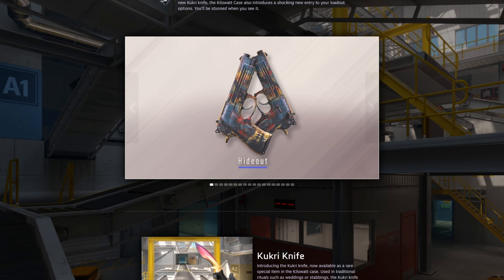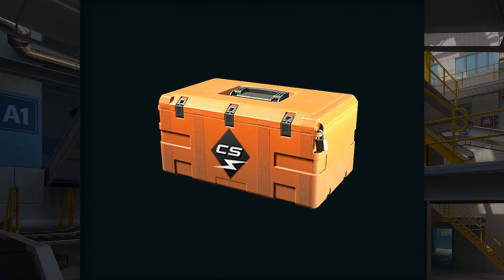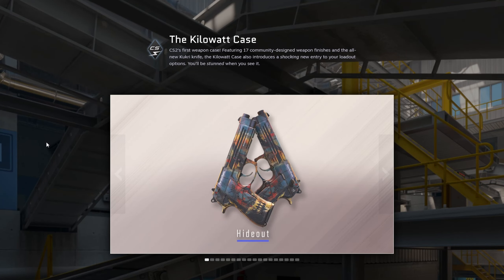Hey guys, welcome back to another video. This time I got some contract updates because a new update just dropped. The most interesting thing is probably that the new Kilowatt case dropped with 17 new skins and a knife, so I thought I'd just do a quick rundown of all the skins and give a brief opinion on what I think about them.